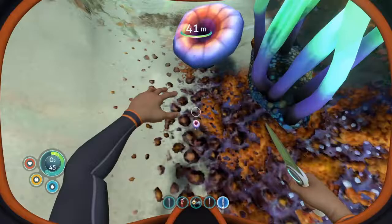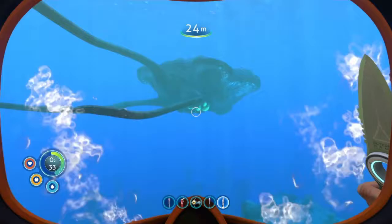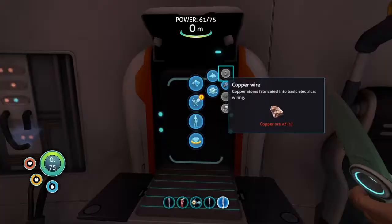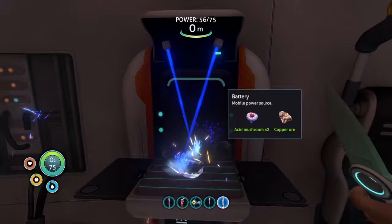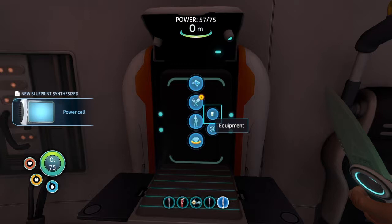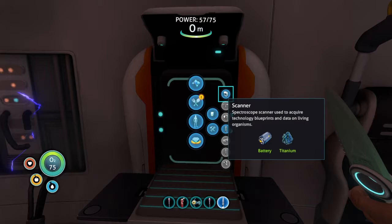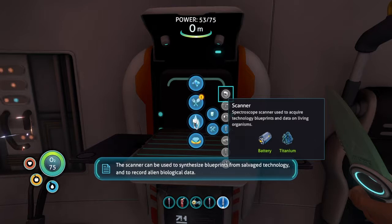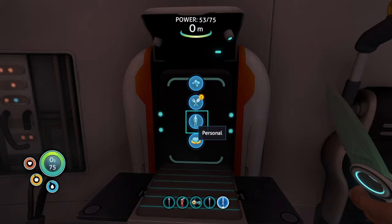I wanted to show you guys getting the copper, and the other thing you want to grab is two of these acid mushrooms — you'll use that to craft a battery. I also just found a creature egg; if you make an aquarium later, you can use that to hold the fish you find. Now that we have two acid mushrooms and a copper ore, we can craft a battery. You need the battery in order to create a scanner. You're going to need one piece of titanium and one battery, and once you get the scanner, you can start scanning wreckage in order to find blueprints.